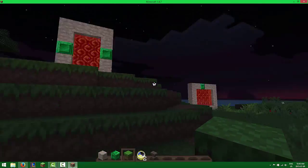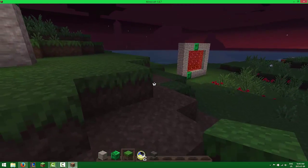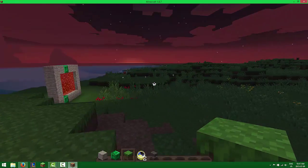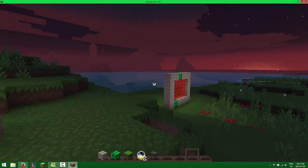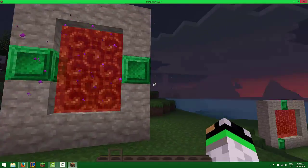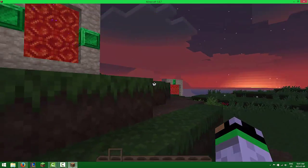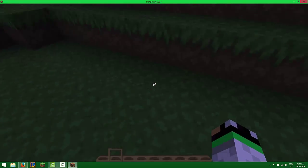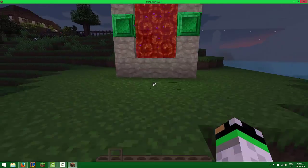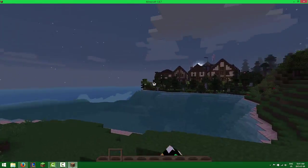Hey guys, ShadowGamer here. Today I'm going to be showing you how to install and have fun with the Creative Gates plugin. As you can see I have two beautiful portals set up right here. For those of you who don't know what this plugin is, it's basically like Multiverse, which is what lots of people use — but it's simpler and you don't actually even need a command like slash something.